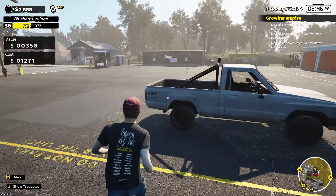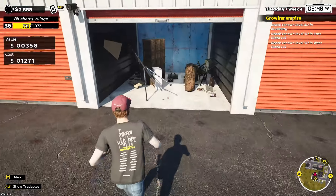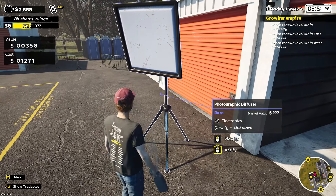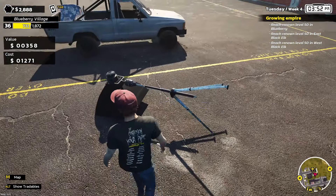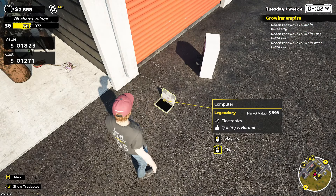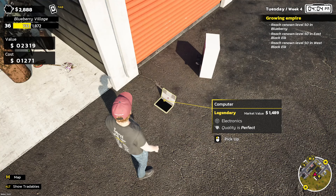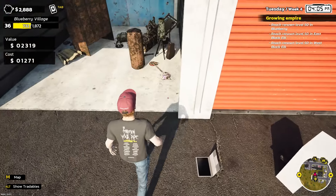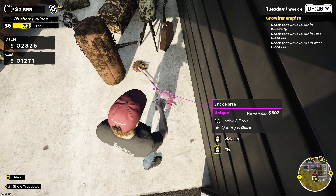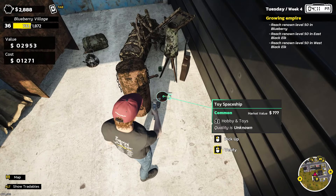It might not be that valuable — I've had tier 2s more expensive. This is just a rare flower chair, 358 perfect. I also bought the upgraded truck for five grand — it goes over double the speed of the first truck. Oh, it's a legendary computer! Let's verify it — normal is 993 and then perfect goes up to 1489. That is a find and a half.